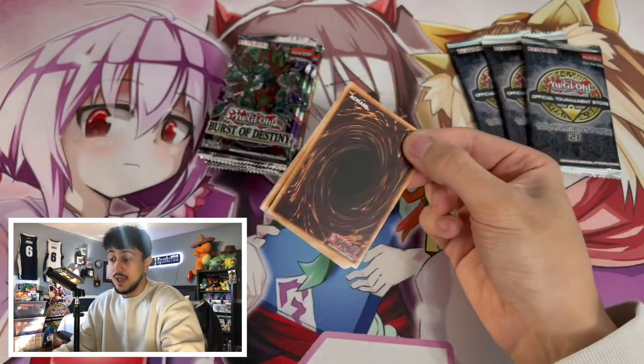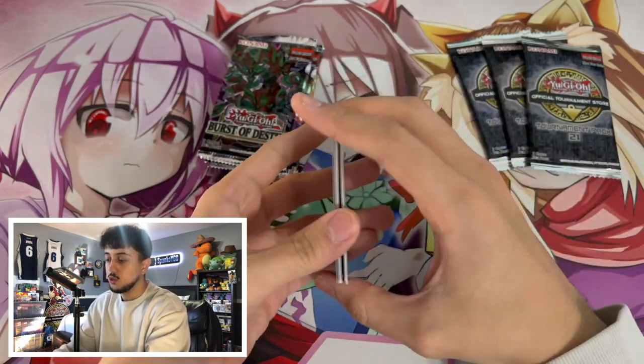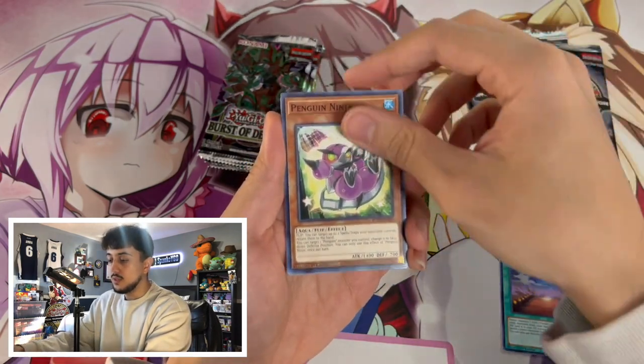I'm really excited because Burst of Destiny has some pretty cool stuff — it has the Sword Soul stuff of course. I believe it's four to the front. Let's do a pack trick, so the super rare would be in the back here. We have a B-Trooper Landing and we have a Penguin Ninja.